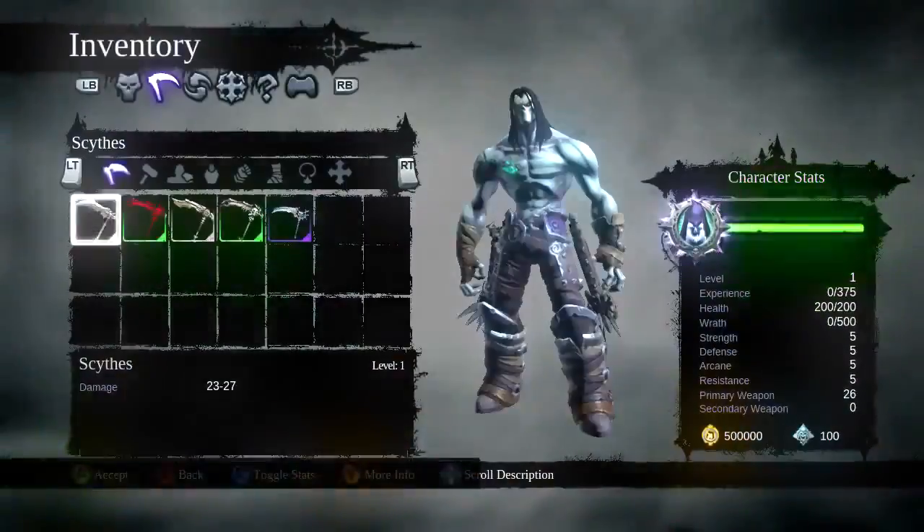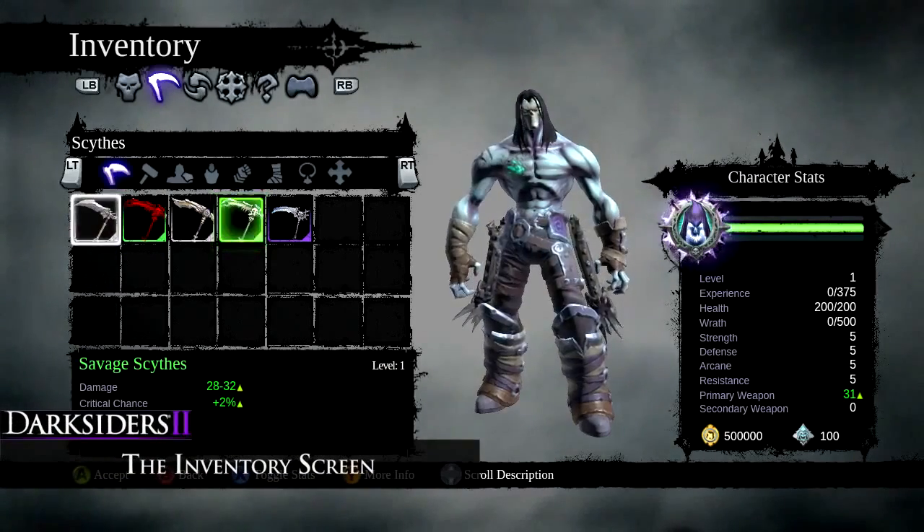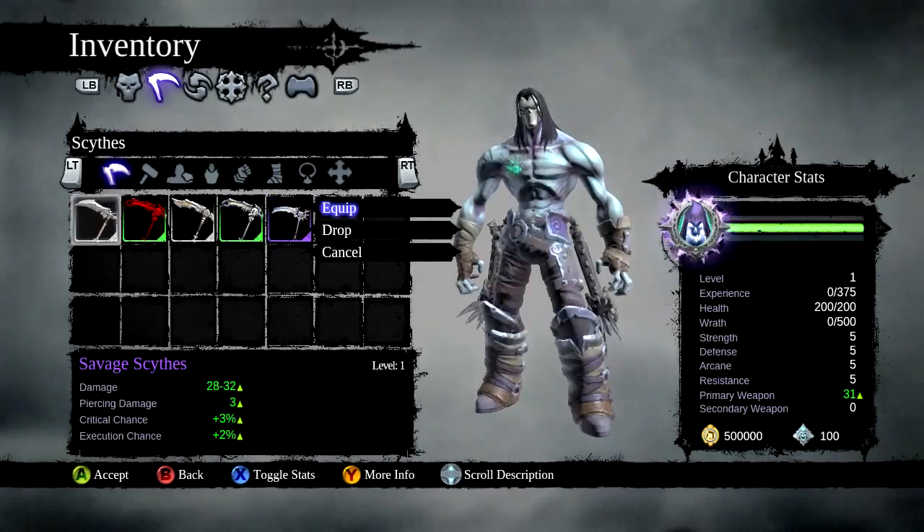You can also call up the Chronicle to take a closer look at all of Death's gear. Flip to the inventory screen, then use the triggers to navigate the inventory submenus.